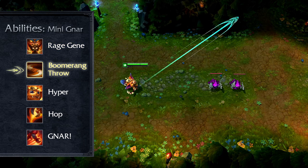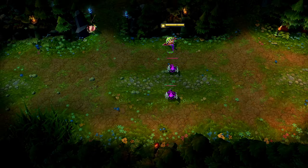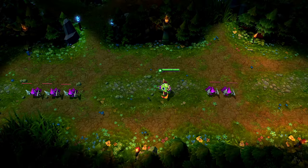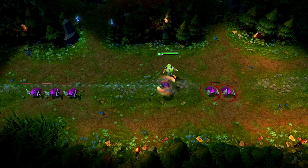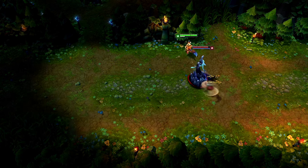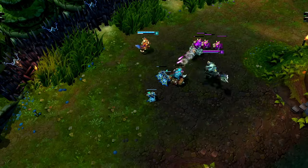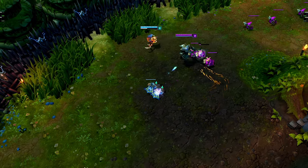Mini Gnar's Q is Boomerang Throw, which serves as his primary damage and harass ability. Gnar throws out his boomerang in a straight line skill shot, dealing damage to the first enemy struck before slowing and returning toward Gnar. Boomerang Throw deals reduced damage to all enemies struck after the first, and it can't hit the same target twice. Once the boomerang turns, it travels back towards wherever Gnar is heading. If he catches it, Gnar significantly reduces the ability's cooldown, which is absurdly long otherwise. Boomerang Throw is a great tool for last hitting and harassing your lane opponent from range.